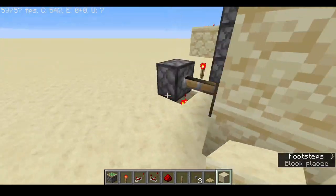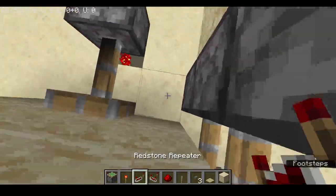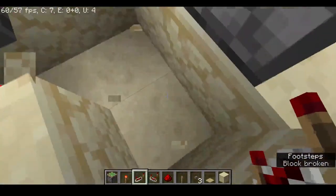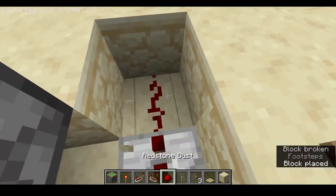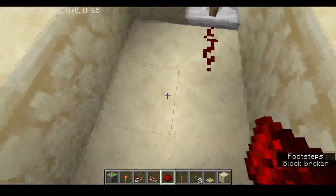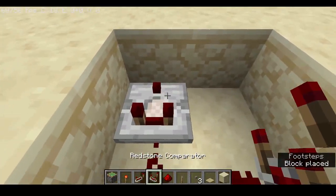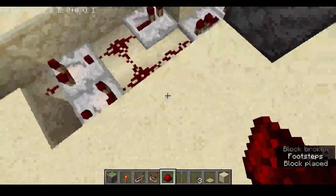This setup makes the button self-break, giving you an invisible input. Then place a repeater set to three ticks, and another repeater set to one tick, one block below. Then add redstone dust, and clear some space for the pulse extender: place a repeater, two redstone dust, and two comparators with redstone dust.